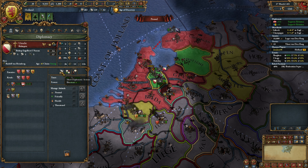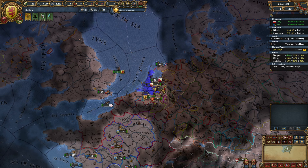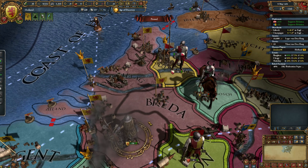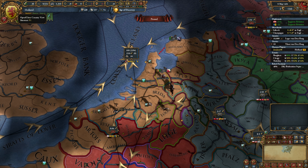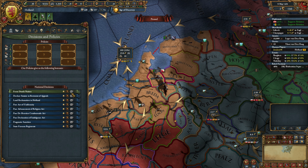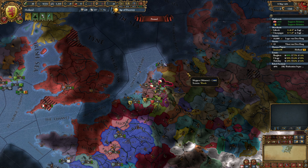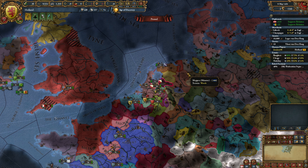Right now unfortunately a lot of the Holland game is just sitting and waiting, but I feel as if this is probably a good place to leave it. We've got our independence and taken two regions which have made us quite rich. We also need Brabant to form the Netherlands, as well as Utrecht and Guelders, which we should easily be able to get. So I will see you guys in the next one — I really hope you enjoyed. Please feel free to comment, like, whatever you want to do, and I'll see you all in the next one. Bye!